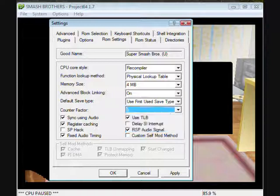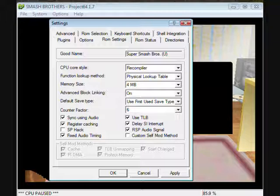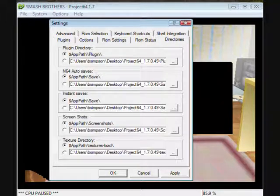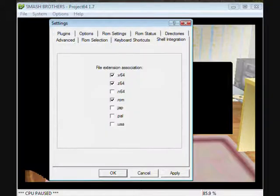Counter factor — if you want it at max, put it on 6. SP will delay SI interruption and custom self-mod method — don't touch that. ROM status just shows the status of the ROM in the virtual lookup table — just leave that as it is.